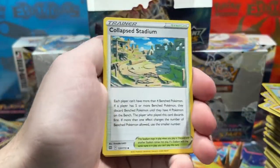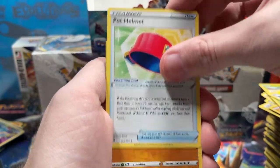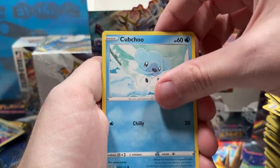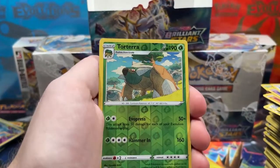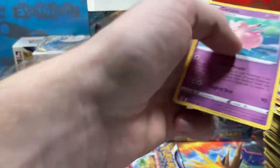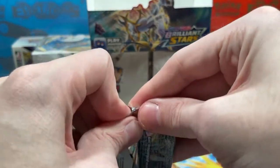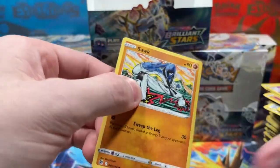We've got a V-Star card, Collapse Stadium, Luxio, Pot Helmet, Nosepass, Milcery, Appletun, Dedenne, Farfetch'd, Reverse Rare Torterra, and Clefable regular rare. That's the second to last pack, guys — last pack coming up. Smash like please, for the love of Pokémon. Can we hit last pack magic?